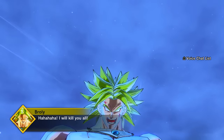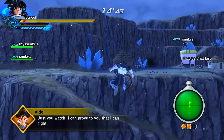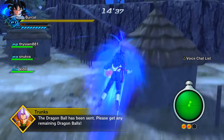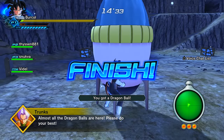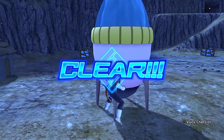Even if you fail it only takes a few seconds to load, so you can do them back-to-back and ready up again. This is by far the fastest and most efficient way to get the Super Mix Capsule Z. As of right now, PQ 83 is the best option — complete previous quests first if needed.